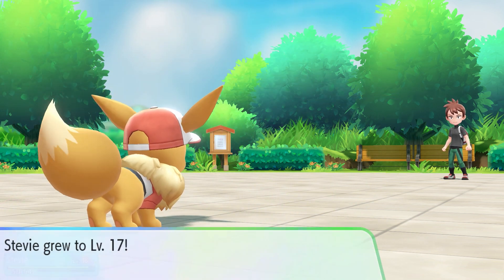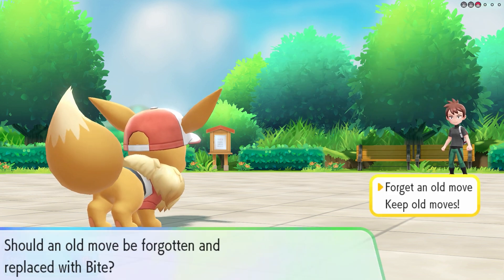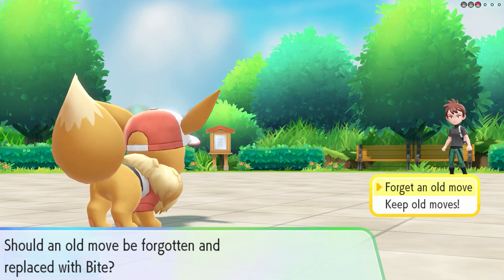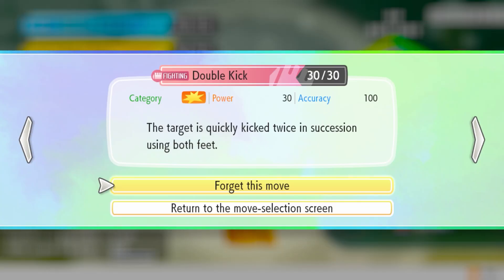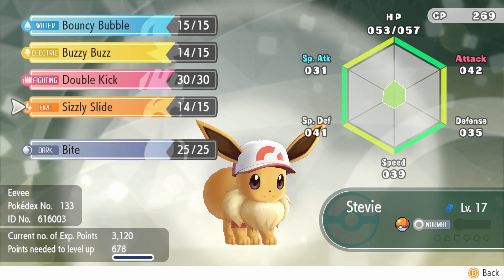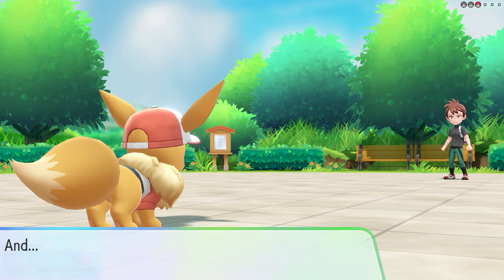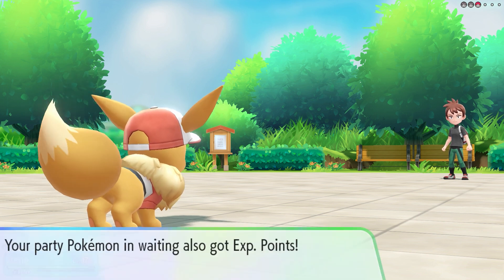Stevie's up to level 17. Now, bite - do I want to learn bite? I think I potentially do. What about double kick? I think I'm gonna stick with bite instead of double kick because there's a fighting attack on Tiny, so we've got that for Tiny. It's always good to keep that coverage.